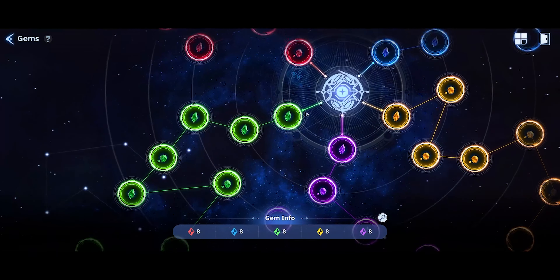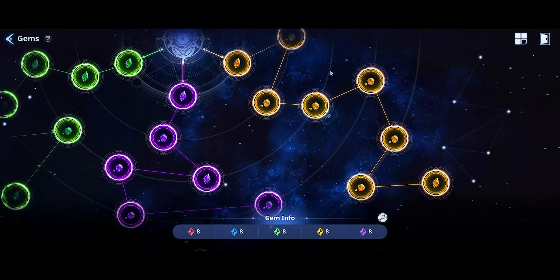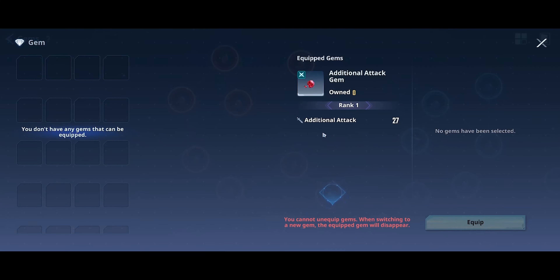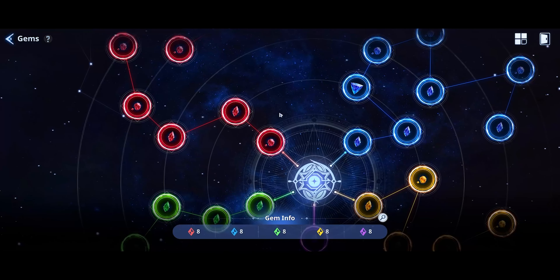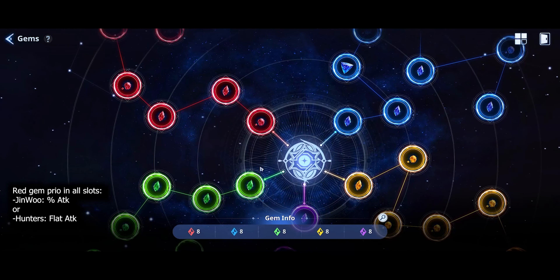When you replace them, you'll have different options for what you can put into the slot. As of right now, if you have flat attack gems — or any other stat for that matter — if it's a flat value, it helps your hunters more. If you have a percentage-based gem for attack or whatnot, it will assist Junu more. So for the red slot specifically, if you want more damage for Junu, you can put the percentage in there.